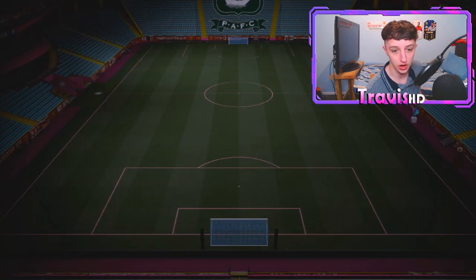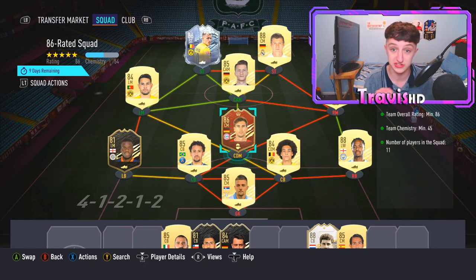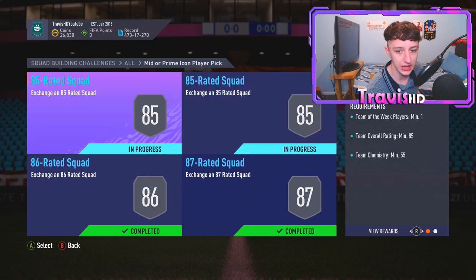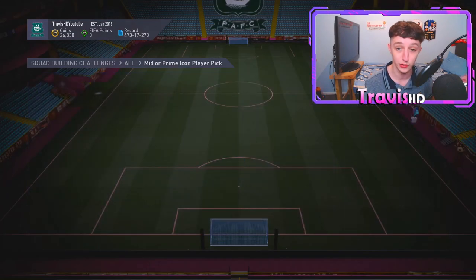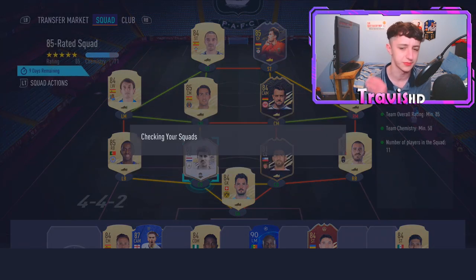Moving into the 86-rated squad now — the second highest rated squad. I believe you need an inform for this one as well. We've gone ahead and put Red Goretzka in it. All of these cards are either on my bench or reserves, just sitting there in my club, so don't bloody freak out. We've got Hazard in the party bag — I won't be using him anytime soon. We got him in the player picks yesterday. We're going to trade that squad in. The inform might catch you off guard a bit — try and do the 81-plus player picks, you could probably get a few informs in there and they'll probably be decent rated as well.